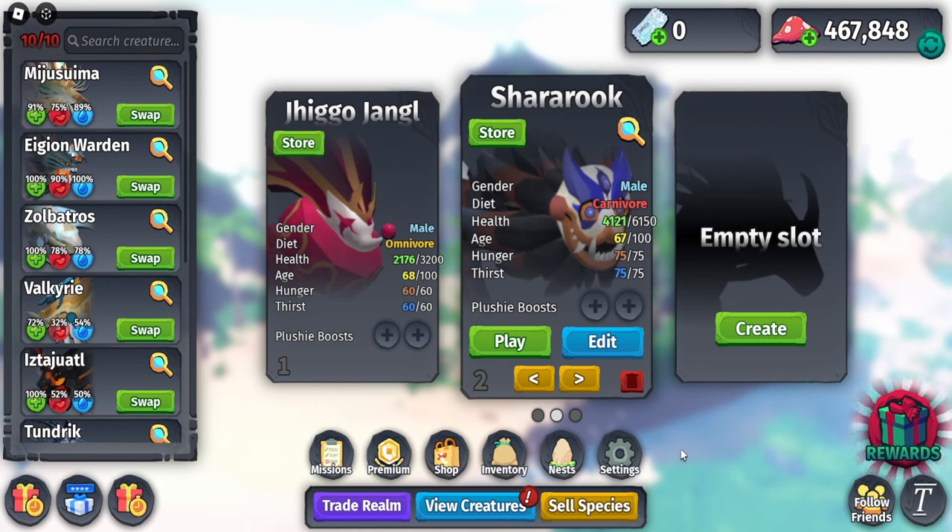These are the two brand new creatures and I do not have them yet — I bought a stored one of each just to showcase. I'll be trying to trade for these species later. This is the Sharuk, and then this one I'm just going to call the Jester creature since the name is kind of wonky. The Sharuk is the secret mission creature and the Jester creature you can get from the Royalty Gacha.